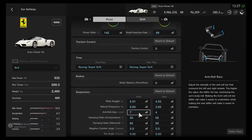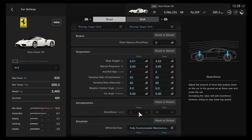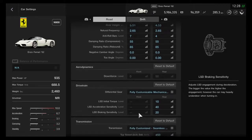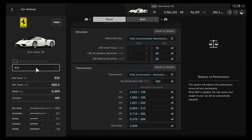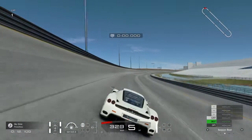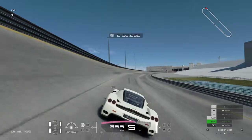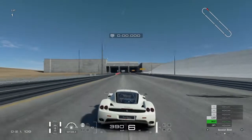Hey, what's up guys. This is going to be another top speed tune update video. Previously, my old video before the Special Stage Route X update showcased the Enzo Ferrari as the fastest street car in the game, reaching 436 kilometers an hour down the Malzahn straight. Now with Route X, no more bumps and no more Malzahn kink to worry about, and you have probably the best run-up to any straight in the game with these super highly banked corners. With this update we're going to see the true potential of the fastest street car in the game.